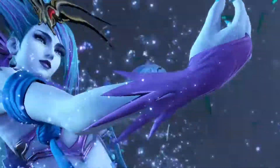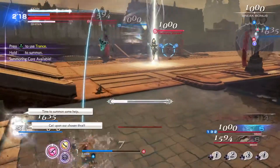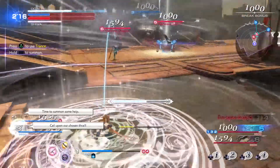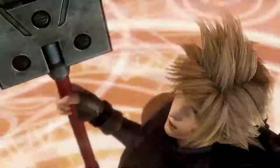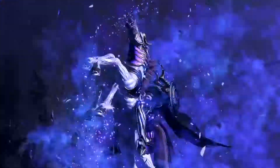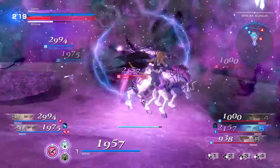Summons are available to enhance your team's power. You can choose a summon ahead of battle and call on them when the summoning gauge is full. Attacking summoning cores that appear on the battlefield will speed up this process. And of course, the summon will fight alongside you.